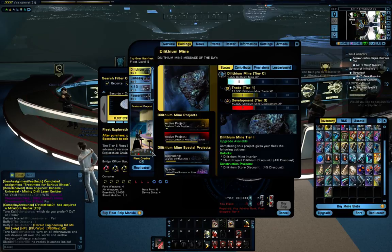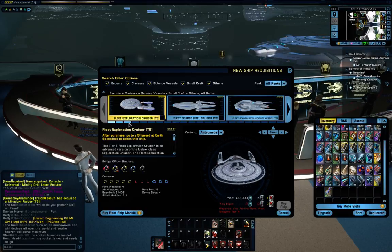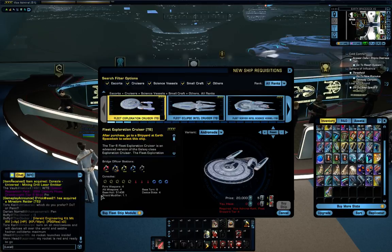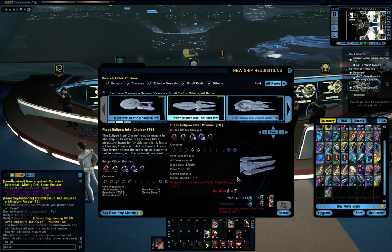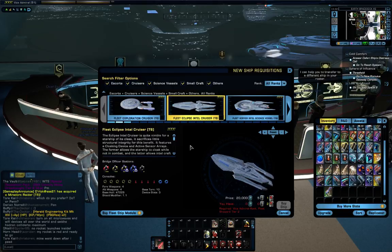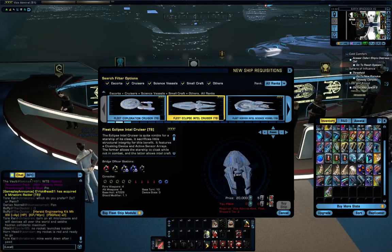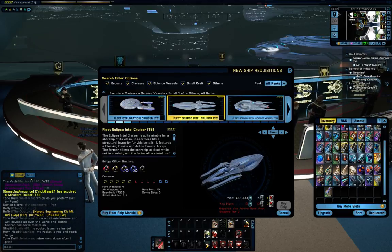I did recently manage to max my level character. I like these ships with that nice big hull space. Click on holdings, go down to the project area, and click on those.